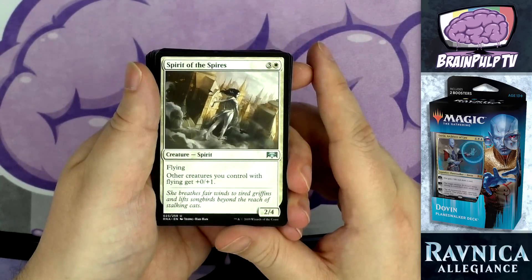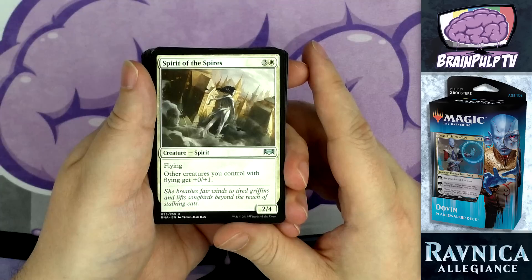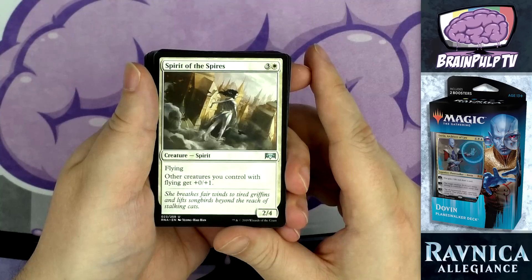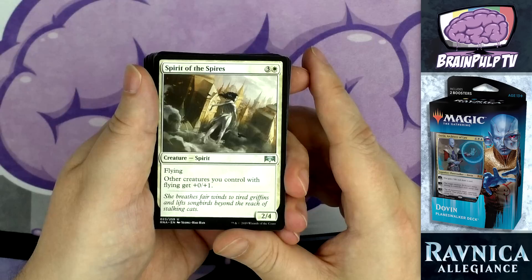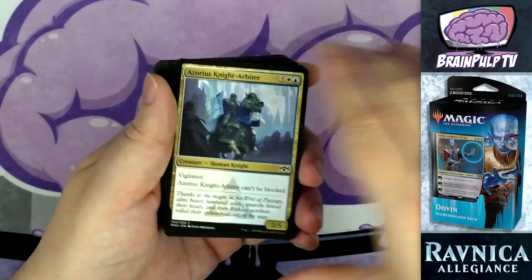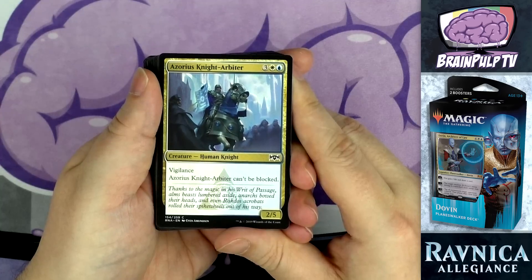Into the four-drops: two copies of Spirit of the Spires — for three and a white, a 2/4 spirit with flying. Other creatures you control with flying get +0/+1. This continues the flying theme and buffs up your other flyers, giving them better toughness, helping them survive combat and become better blockers.